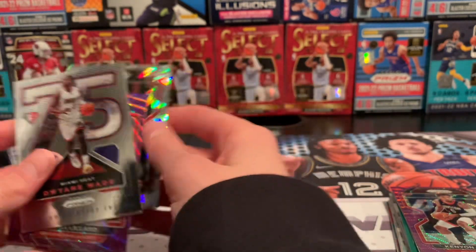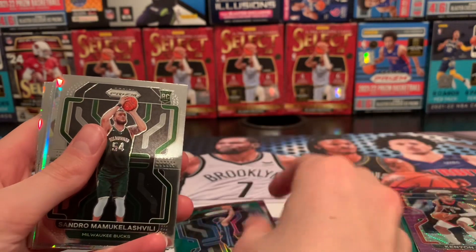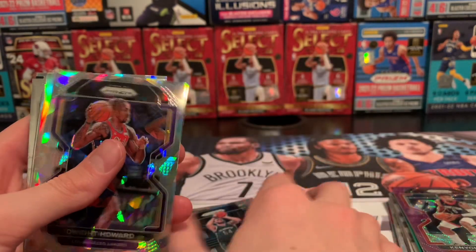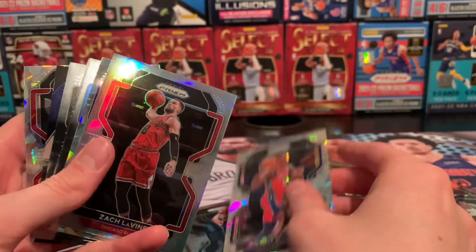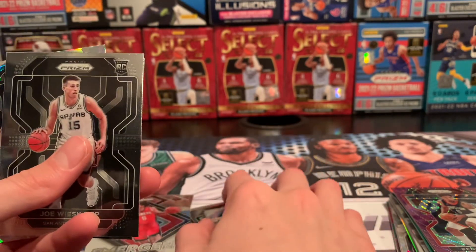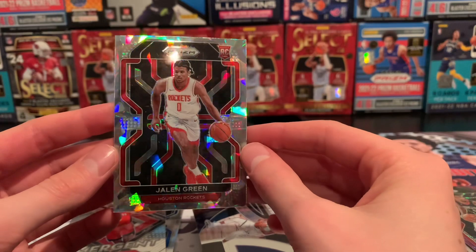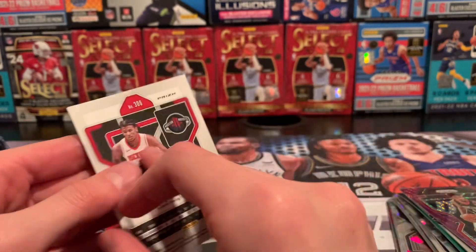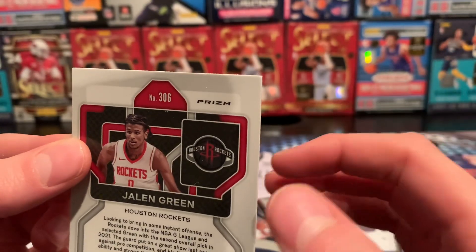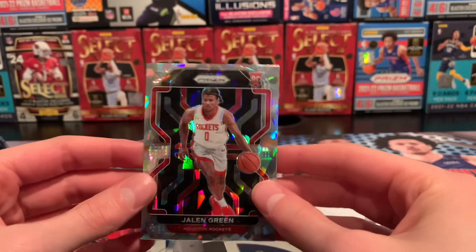Box one definitely was not as good as the second box. Box two: 75th Anniversary insert Dwyane Wade, Dame Lillard purple, green Santi Aldama, Sandro Mamukelashvili, Dwight Howard Ice Prism, Zach Lavine Silver, Ice Prism, Franz Wagner, and a Jalen Green emergent. Good rookies right there — Dominance and Jalen Green cracked ice. Pretty centering, looks really nice. Condition looks good — maybe this corner a little bit, but it looks good. Definitely setting this in with our Cade Cunningham. Great pull right there — Jalen Green.